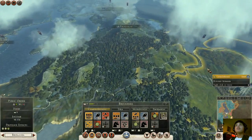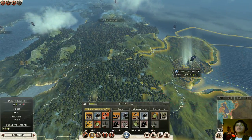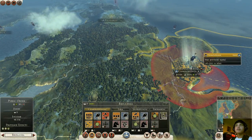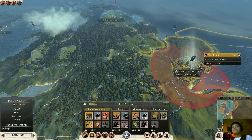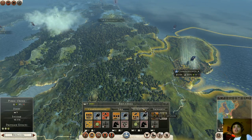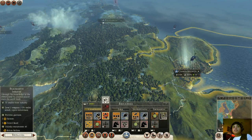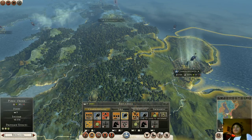Since I captured this whole province, you have different sizes of the province. This would be the capital of this whole province, which is Britannia. You have your smaller settlements which are located across here.